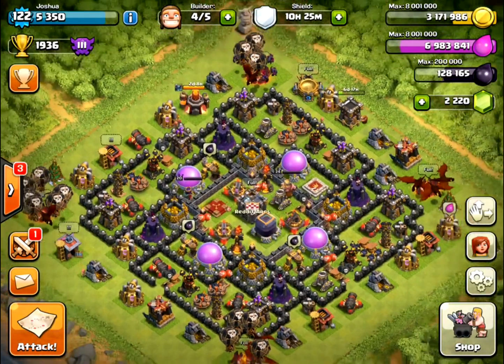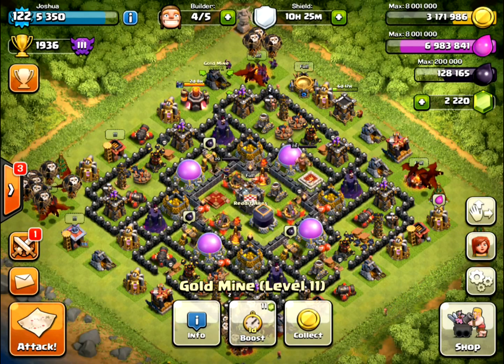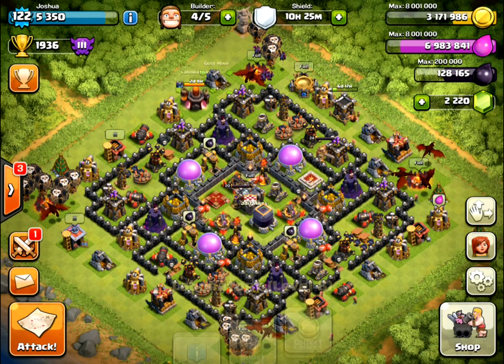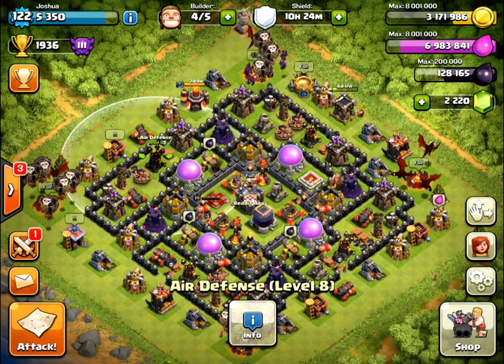A lot of people would just come out here up at the top near these buildings and would just spam out all their dragons in one shot. What would happen is those dragons would just go from one building to the next, to the next, to the next, and just work their way all the way down the outside and around the base, while the air defenses are just chewing them up.